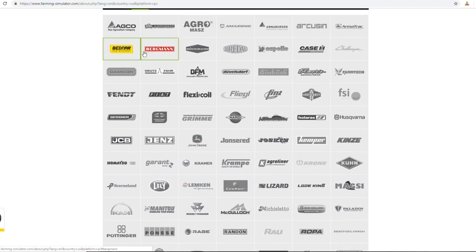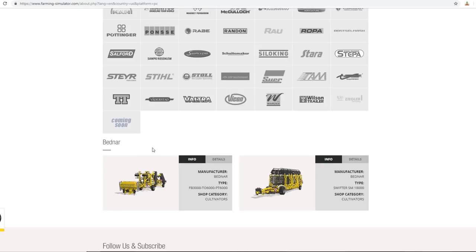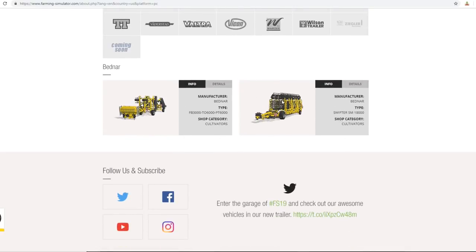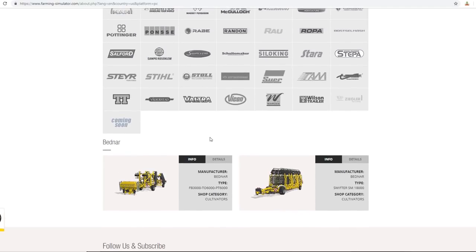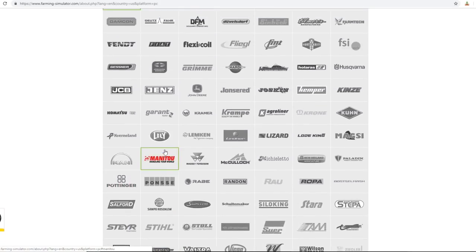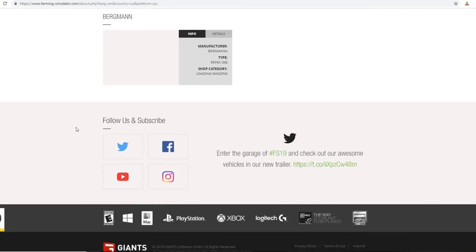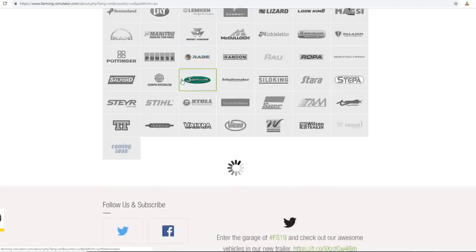Bednar - this is one thing I'm kind of excited for, and kind of bummed about because I don't think Big Bud has been announced yet. They've really amped up the size of things, which is exciting because usually you get very small equipment. They're giving you some pretty decent sized stuff like an 18.2 meter cultivator. I'm excited we're getting bigger stuff. We don't get a 9R yet - we get the big New Holland and the big Case, but no 9R.